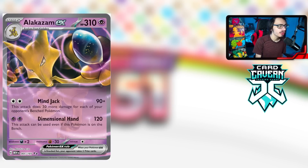Next up is Alakazam EX, arguably one of the coolest cards we've ever seen in the Pokémon TCG. It has two attacks: Mine Jack doing 90 plus 30 more damage for each of your benched Pokémon, and the main selling point — Dimensional Hand — which does 120 damage and can be used even if this Pokémon is on the bench. You can have something annoying in the active like Cleffa or Mimikyu while Alakazam attacks from the bench, forcing your opponent to use Boss's Orders.